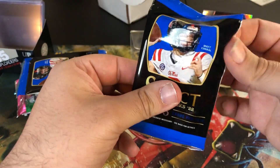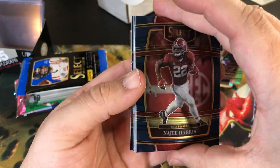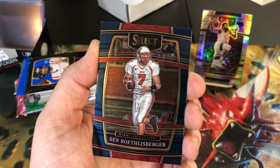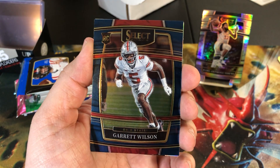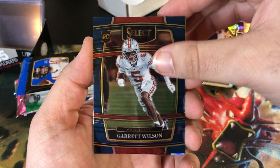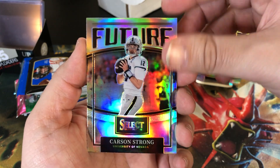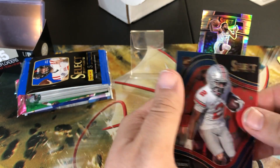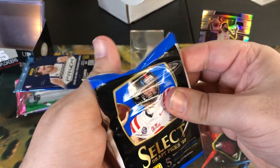I think we're looking for Brock Purdy, not a hundred percent. Looks like we might have a silver - we got Najee Harris. Some of these cards have bowed. Ben Roethlisberger, Garrett Wilson rookie, Carson Strong Future insert, and Chris Olave rookie there.